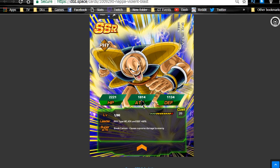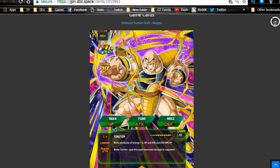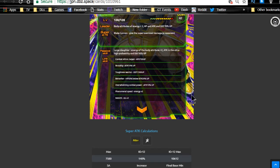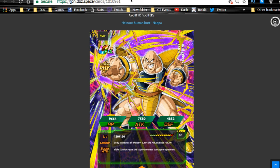Next is Nappa, who gets his Dokkan Awakening with max stats of HP 96,64 — really good for a physical unit, since physical units usually have solid defensive stats — Attack 75,80, and Defense 48,52. Overall not a bad unit. I don't really see him being as viable on an extreme villains team for a physical, but he does have Shocking Speed and gives Ki+2, so if you're lacking good Ki links on your villains team that will come into play. Plus as his own leader he's still very viable.